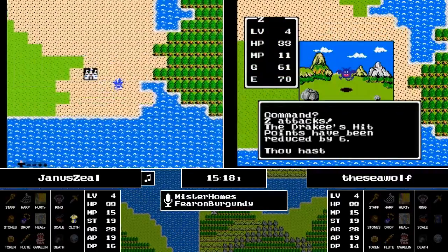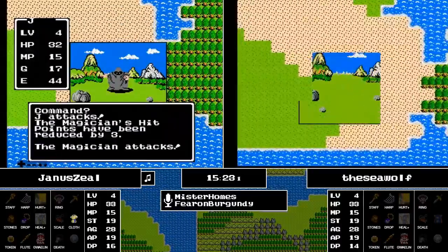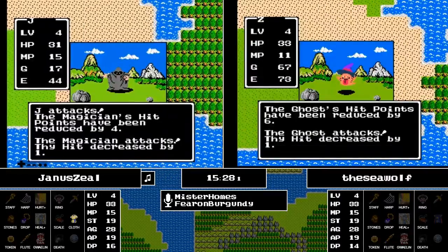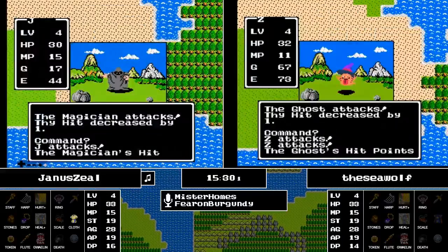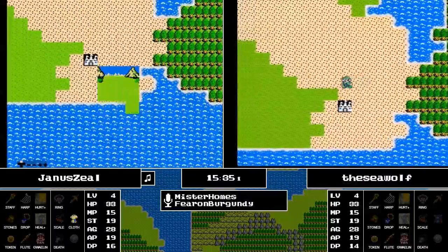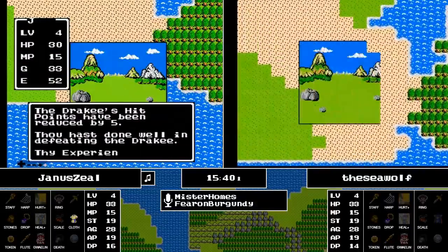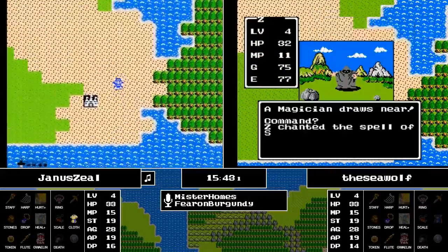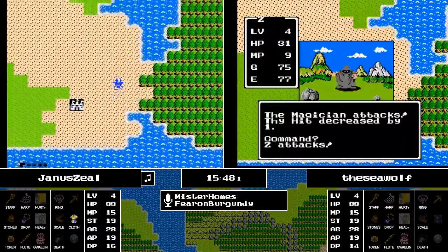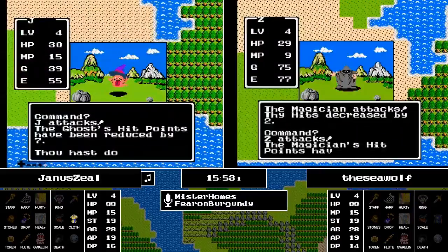Interesting to note that Seawolf has enough money to buy a key at this point, but may be saving up to try to get two of them. With so many options for gold and so little gold to go around, it's almost art imitating life. Who would have thought that keys would be the key to unlocking this? Now casting a Stop Spell on the Magician — I guess to avoid it using Heal.